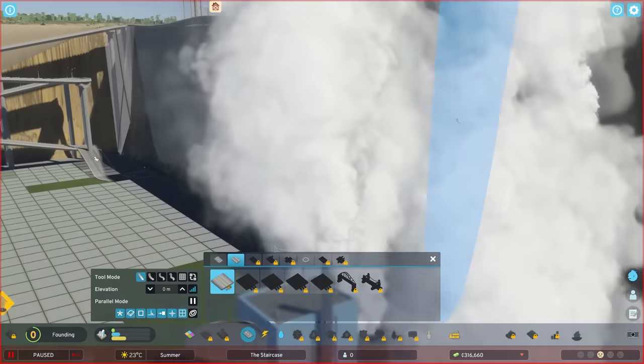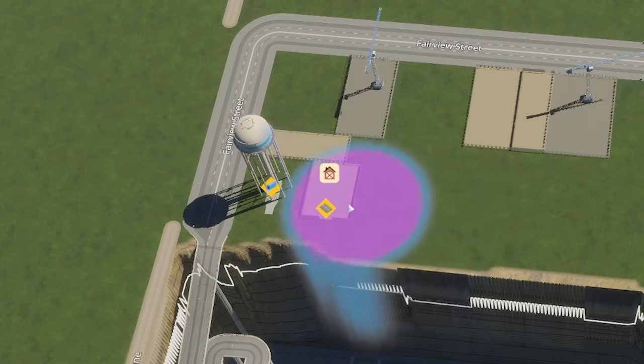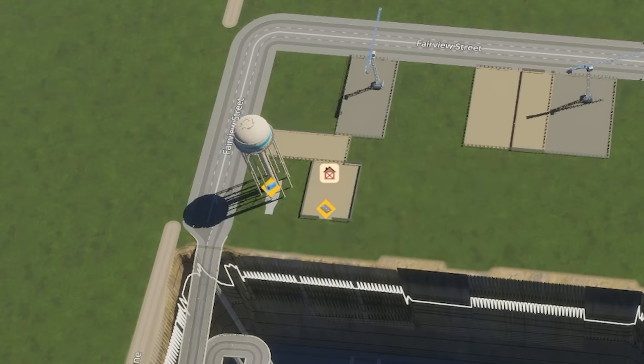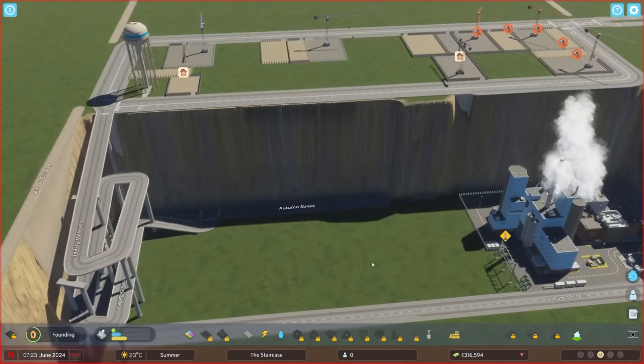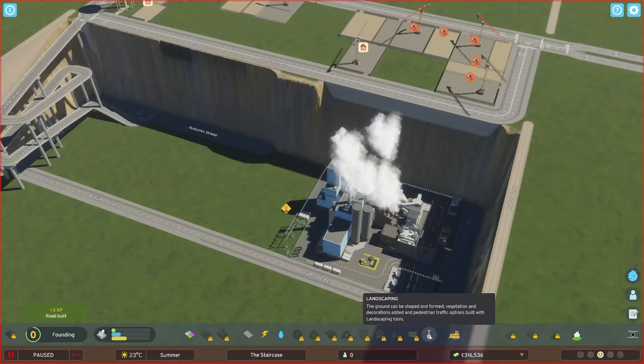Oh no. The architects have really got involved on this one. I don't want it to look like that. Let me get the ground back. That's horrendous. Okay there we go, perfectly straight again. If I just swap that bit of road in, then yes, we've got retaining wall all the way along. Nice. So now just clear that back so we can see a lovely retaining wall. Beautiful. Oh look at that step. That is what I'm talking about.